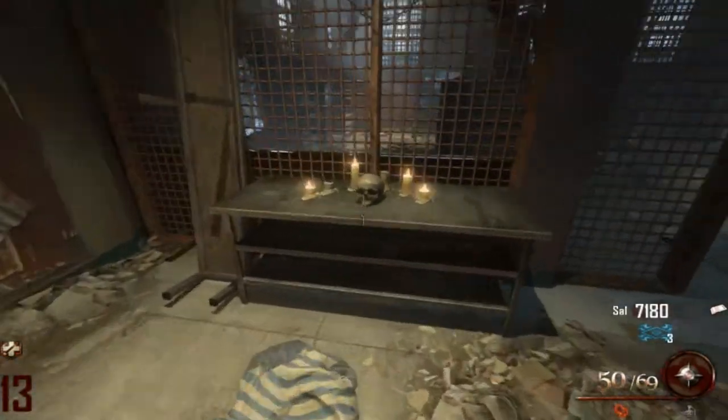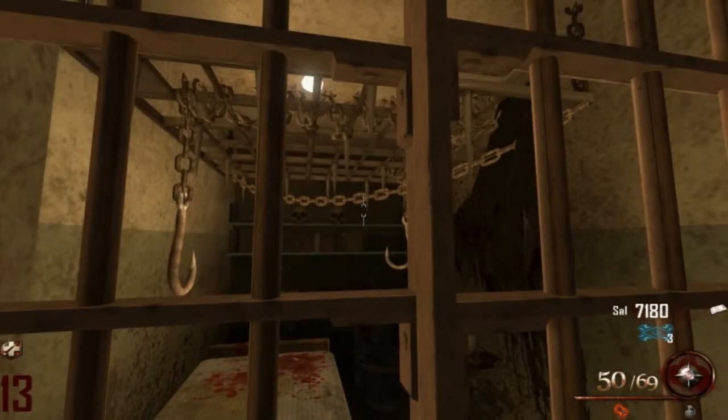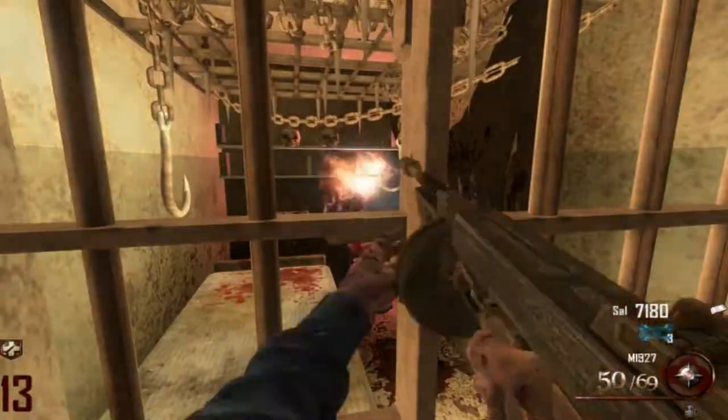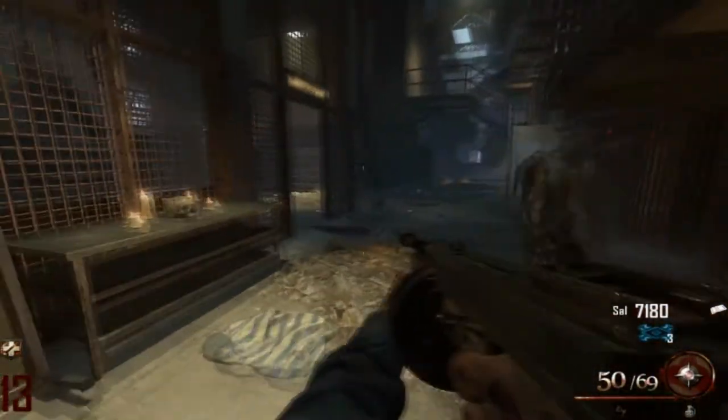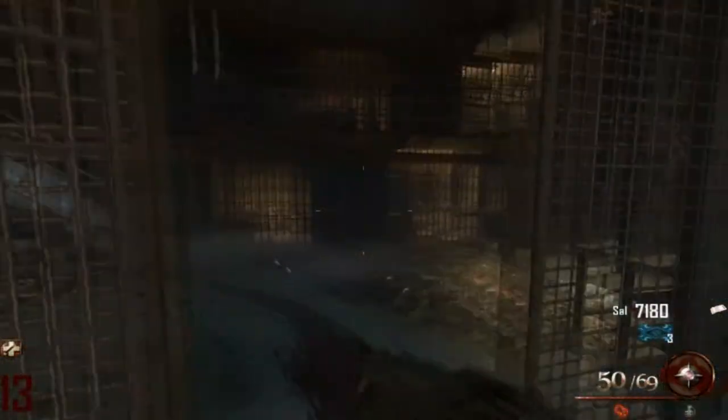The next skull is at the very start near the library. It's at a prison cell, right below a few skulls. Just keep throwing your tomahawk until you get the skull, or follow along as shown in the video.